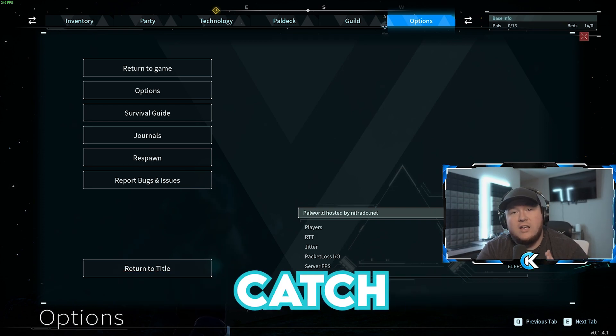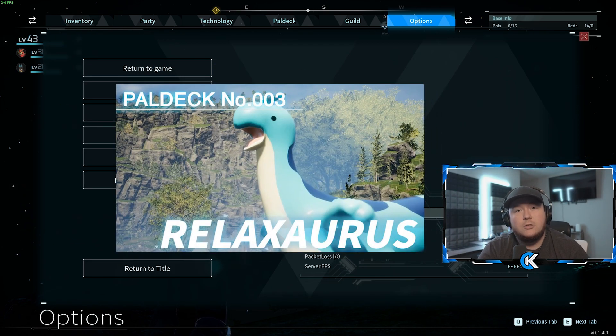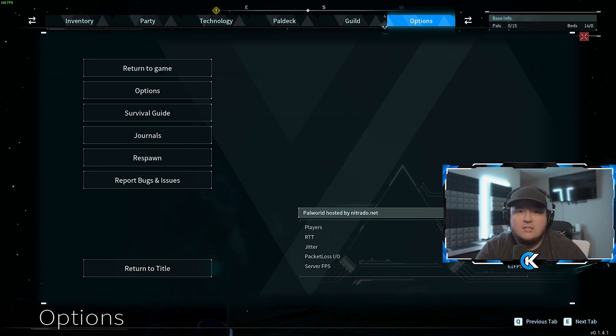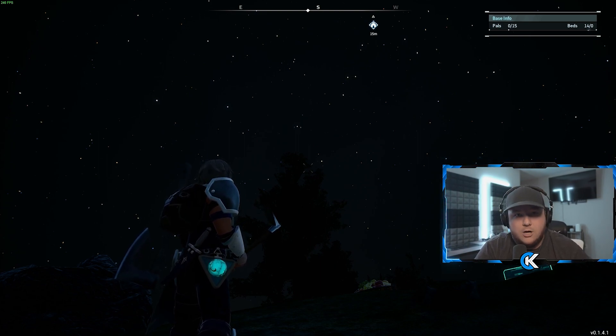The first thing you need to do is go catch these 7 Pals. The first is a Grizzbolt, the second is a Vanworm, the third is a Penguin, the fourth is a Relaxasaurus, the fifth is a Celerae, the sixth is an Echthedir, and the seventh is a Nightwing. Go catch every single one of these Pals before you hit level 25, because these 7 Pals will be in the breeding combination of all the good Pals you're trying to get.